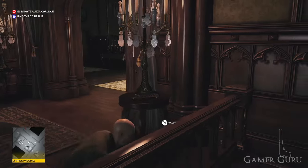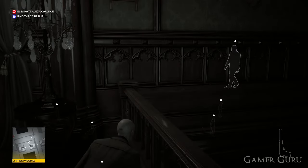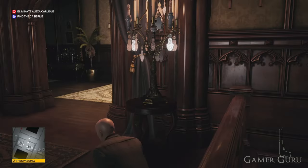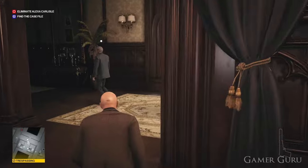Now that we're up here we want to wait for the bodyguard in the hallway next to us to pace past us to the left. When he does, quickly sneak out behind him and knock him out, hide him in the cupboard right next to him and quickly take his uniform.